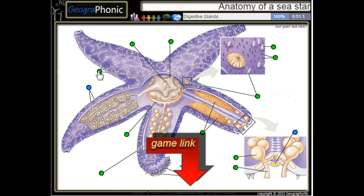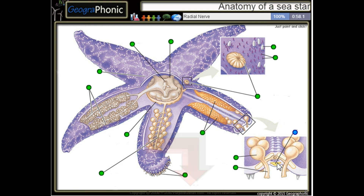This is the central disc. These are the digestive glands. And this is the radial nerve.